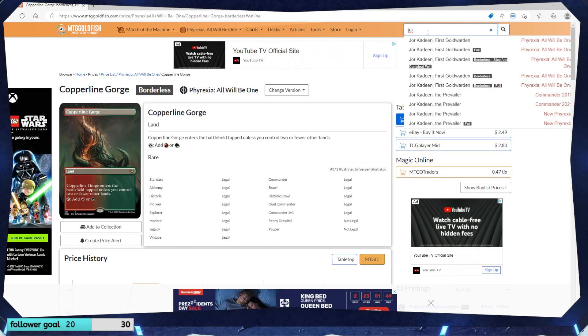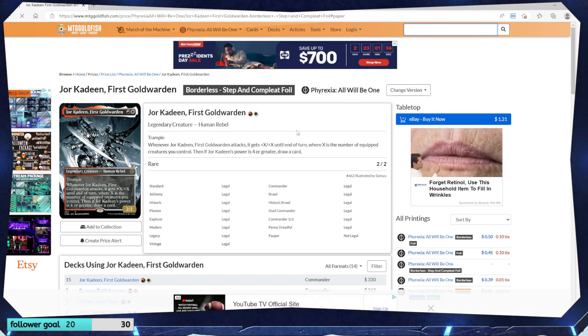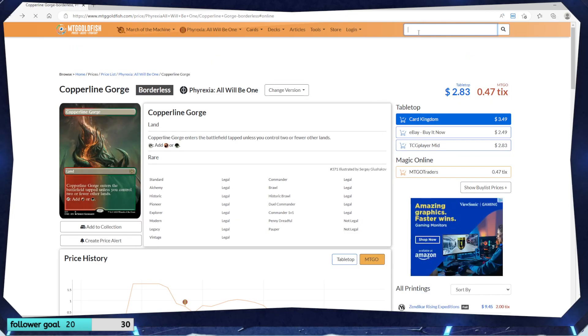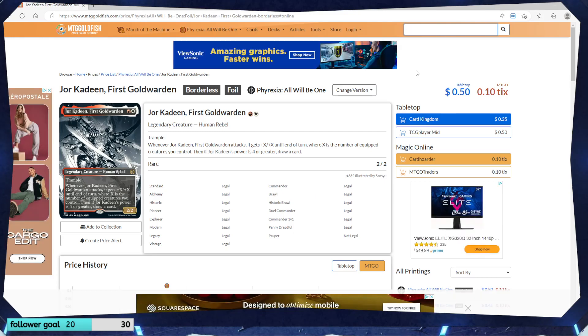Jor-Kadeen, First Goldwarden — and this is a foil borderless. They don't really have an overall price, so we'll go by the eBay one. About 50 cents. Dragon Wing Glider equipment, just a regular one — 25 cents. Because I don't know what these special lands are worth, let me look up Solphim, Mayhem Dominus — just the regular one. $7.99.